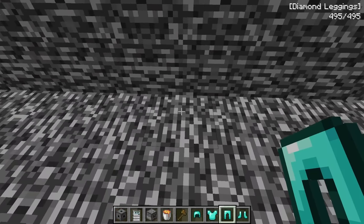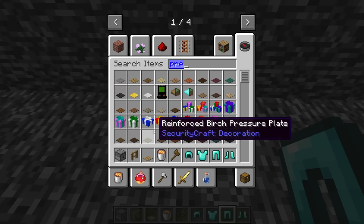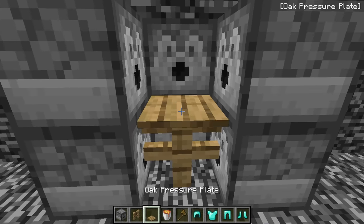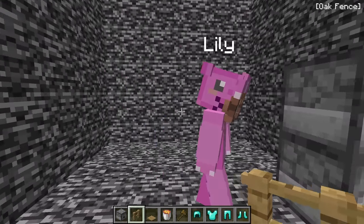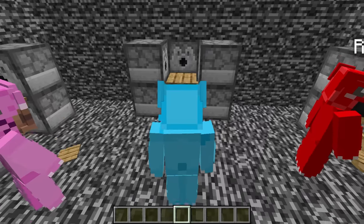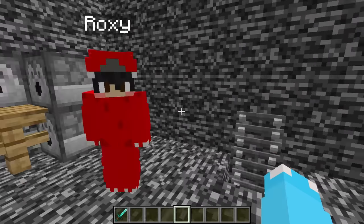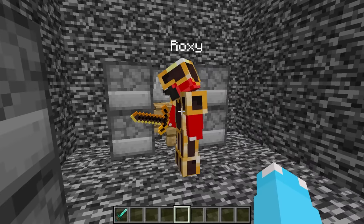Now we have to make armor dispensary systems. All we need is some dispensers, a fence, and a pressure plate. Let's make the armory layout out of dispensers, put a fence in the middle and a pressure plate on top — once we stand on it, it activates them all. Fill the dispensers up with armor. When I walk in, I instantly get all my armor and a diamond sword. Lily walks in and gets a full set of gold armor. Roxy walks in and gets the fire armor — looking awesome!